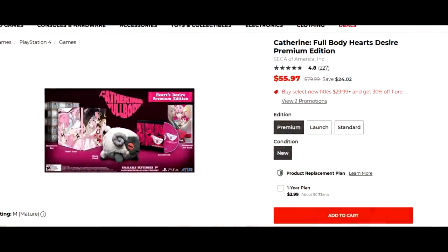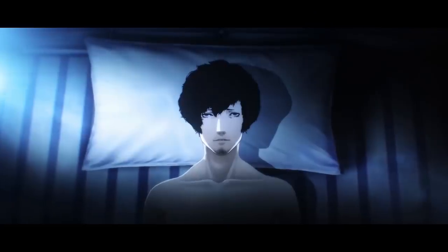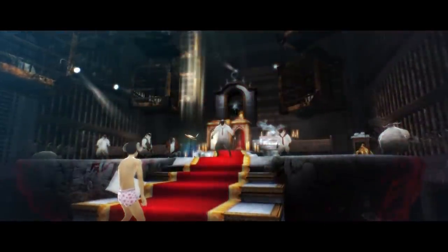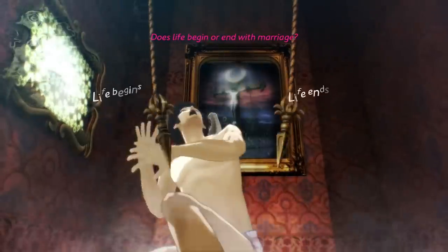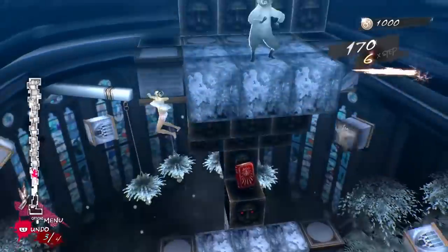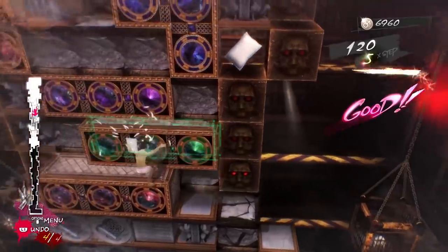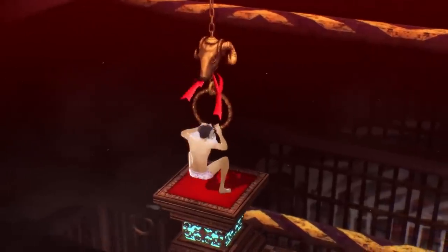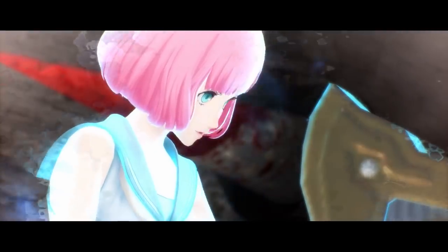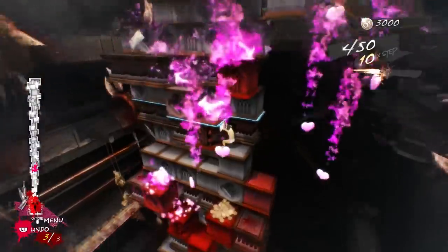Catherine Full Body Heart's Desire Premium Edition is $56, which is about 30% off. This includes Catherine Full Body Edition, a steelbook case, a hardcover art book, a soundtrack, a sheet plush, and a collector's box. I love Catherine and Catherine Full Body Edition. I rented the original Catherine through Gamefly way back and enjoyed it quite a bit. Even if you don't like puzzle games, there's a super easy mode where the game pretty much plays itself — so if you just want to enjoy the story, you can do that. The cutscenes are great, the animations are great, and the characters are really lovable. At $56 as a limited edition, this is more for collectors — maybe even something you'd keep sealed.